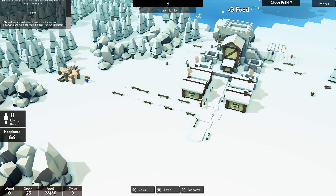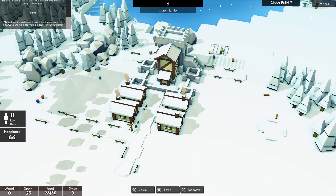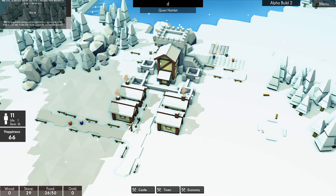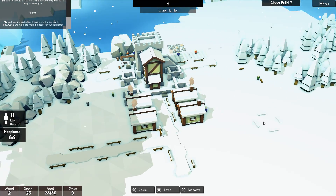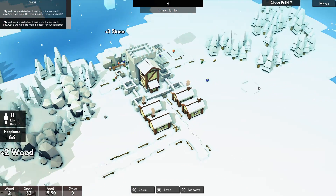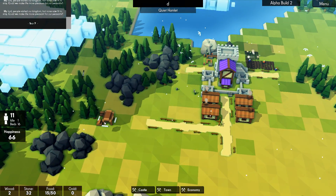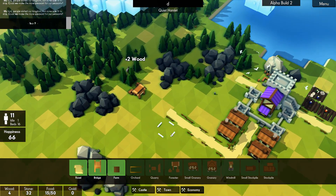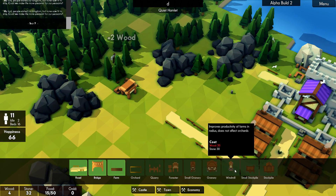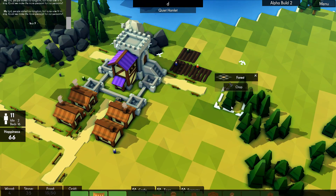Then we'll get the guys working here. Let's make sure we have spaces for people — we do. So last time we did quite well; we worked out that happiness was only at 66%, so we will increase our happiness when we can. Wood five — as soon as he starts collecting some more wood.